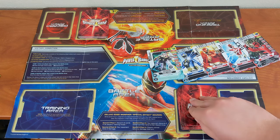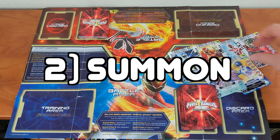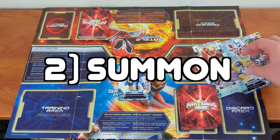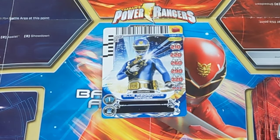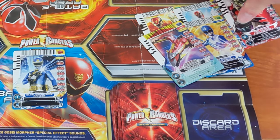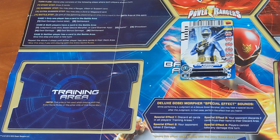Each turn goes like this. Start: each player draws 2 cards from their decks. Summon: you play a ranger, villain, or support card from your hand into the battle area at the same time as the other player, or choose not to play a card. If a card is played, that player must pay the cost present on the card — for example, with a card of a damage of 1, then 1 card from their hand must be moved to the discard area of the mat, or grabbed from the training area of the mat if a card is present there.